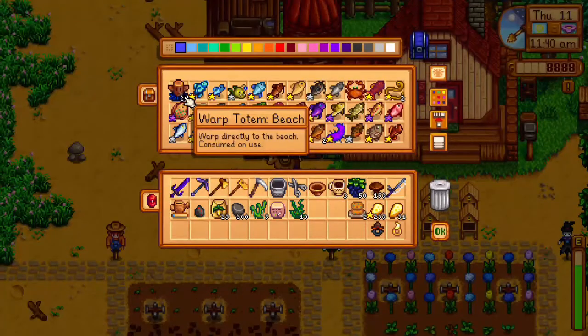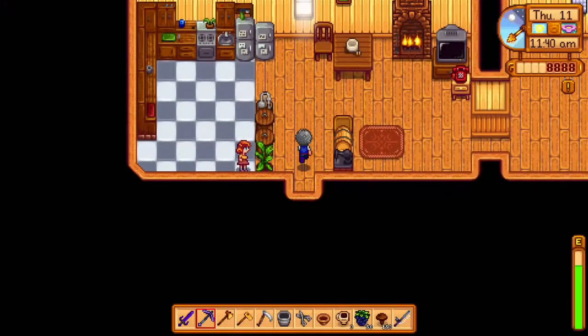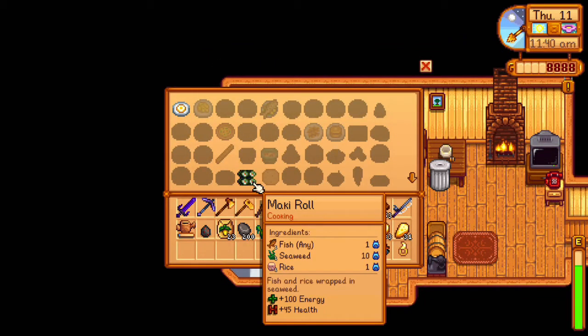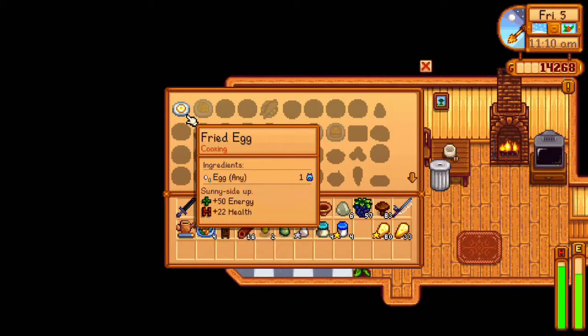The maki roll is a cooked dish, so you need your house upgraded at least once. You get the recipe from the Queen of Sauce TV show on the 21st of summer, and you need any single fish, a seaweed, and one rice to make the dish. For the fried egg, you get the recipe as soon as you upgrade the house and it only takes one egg.